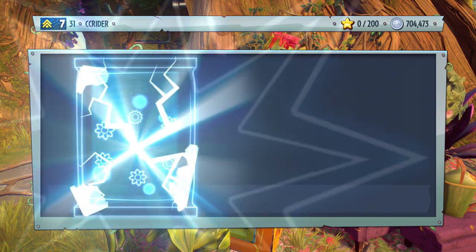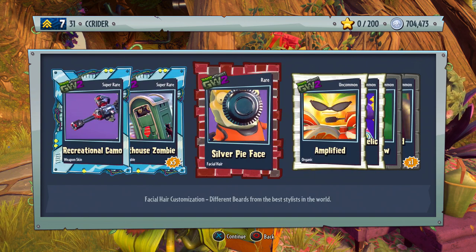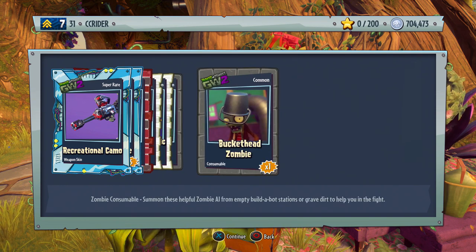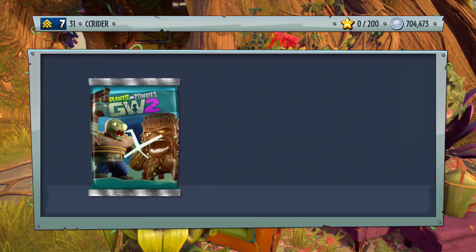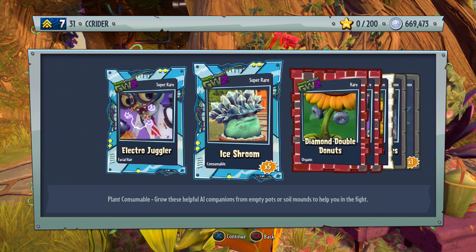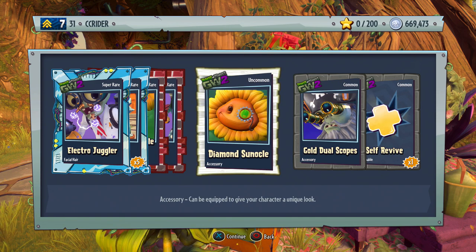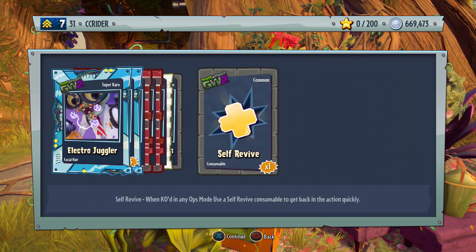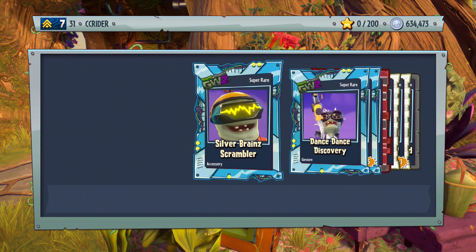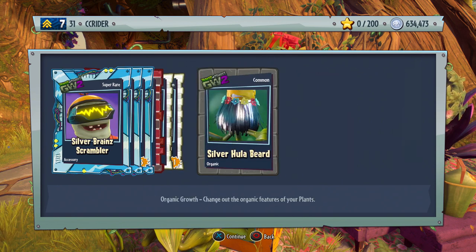We have about four more of these to open — can we get even more lucky? We get the recreational camo, the outhouse zombie, the silver pie face amplified, silver psychedelic swirls, silver big bow, and the buckethead zombie. We have three more including this one to open. The electro juggler, the ice room, the diamond double donuts, the red and yellow — I think that's for the scuba diver. Diamond sunnacle, gold dual scopes, and a self-revive. Two more left. The silver brain scrambler, the dance dance discovery, goop shroom, I am iron head, silver psychological jock, deadline weed, and silver hulu beer.